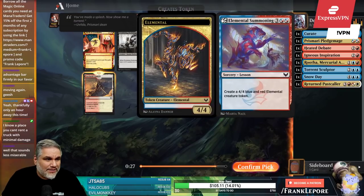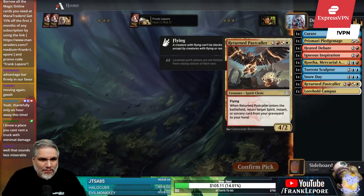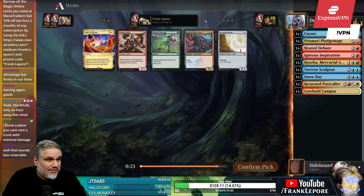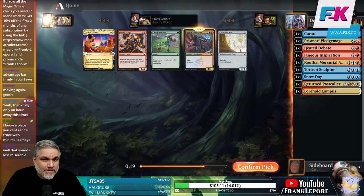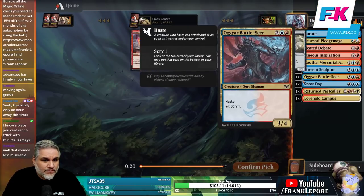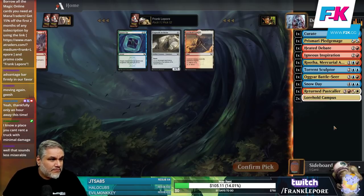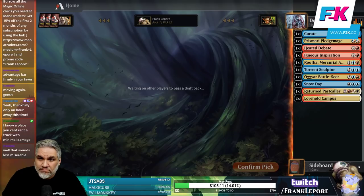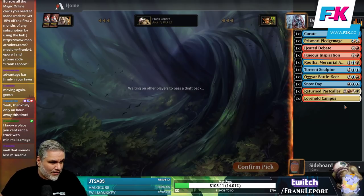Now we can take Lorehold Campus. I'll take the elemental — I'd rather have a guarantee on where to cast it. Take a 5-drop. Oh, Lorehold Campus number two! Now I'm feeling good about it. Now we could have taken that Rip Apart. Lots of things.